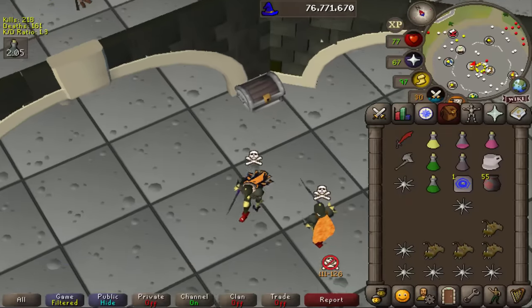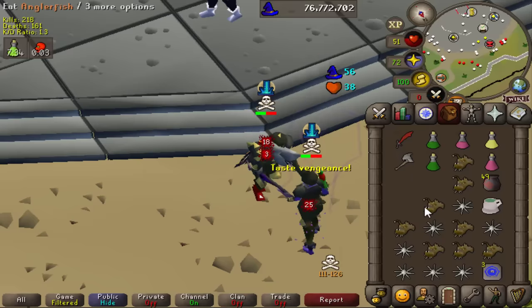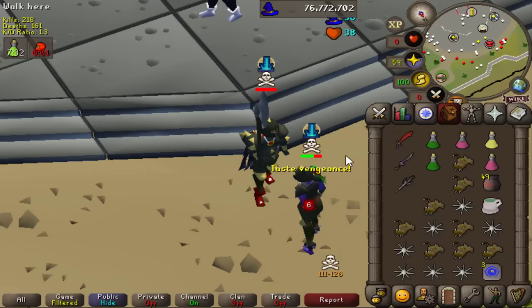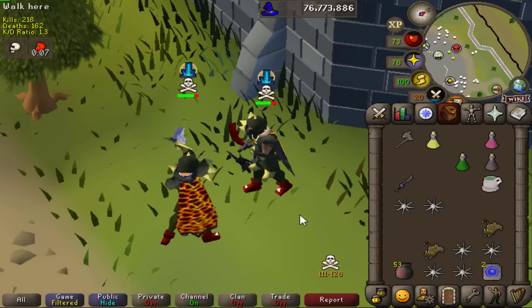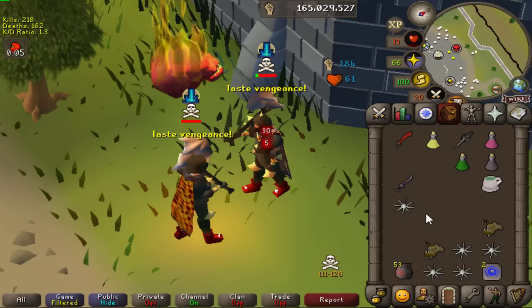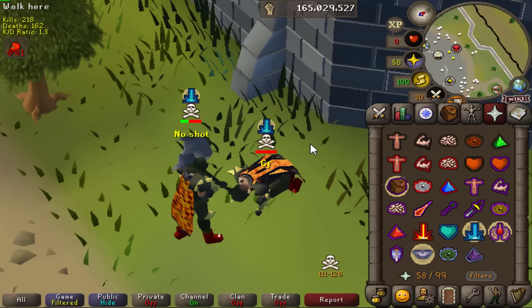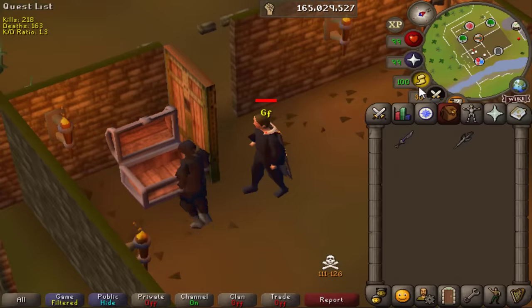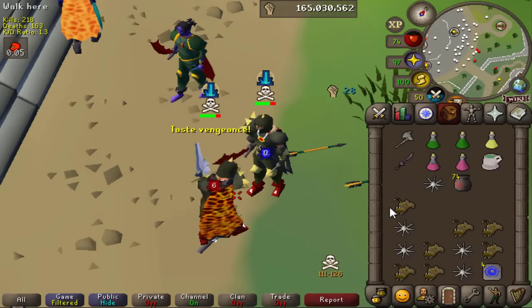Got another fight here - going for the spec. It was a little too high HP for that but wow, he did not worry about hitting high with that axe - that's a big old hit there. Another 6.5 mil gone. We broke the vengeance and oh geez - a big hit, 78. What's with all these big hits? Where are my big hits? Slow and steady, let's keep it slow and steady.